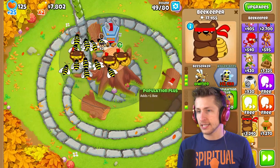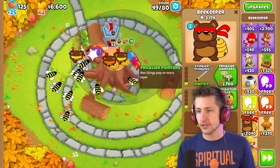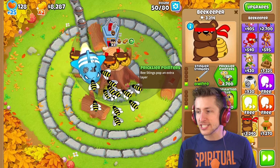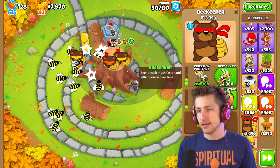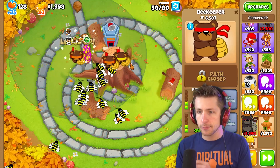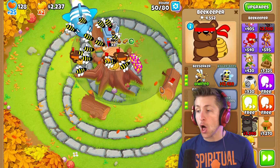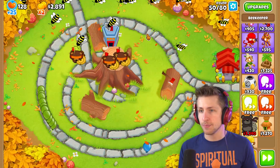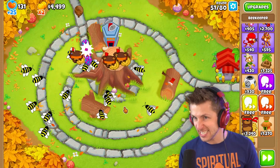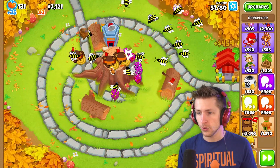Let's get Population Plus. I also want to get Stingier Stingers and Pricklier Pointers and Beezerker. We can also work on getting Population Plus on all of them — just cause that's one extra bee each. That's a lot of bees! Oh my gosh, look — the bees are all over the place! The balloons don't stand a chance against us, and they're also adding poison which is so cool.